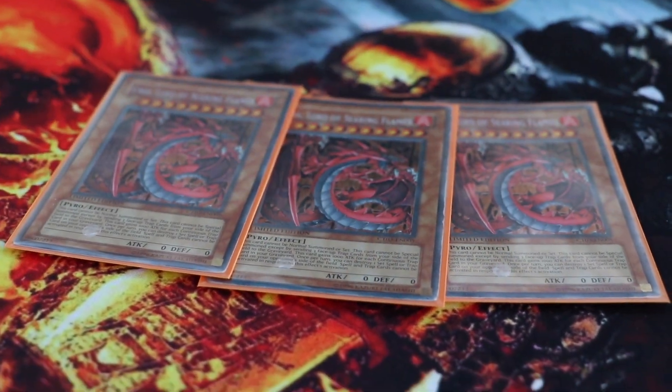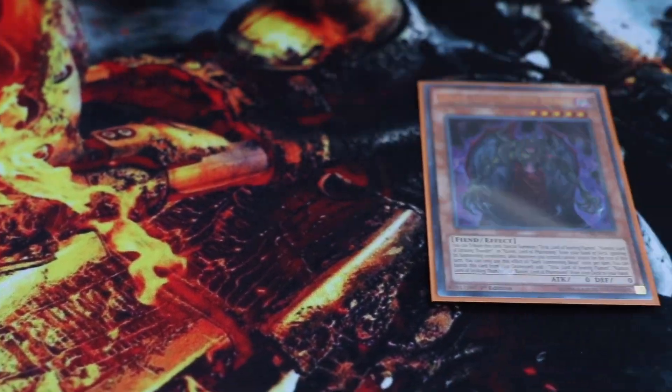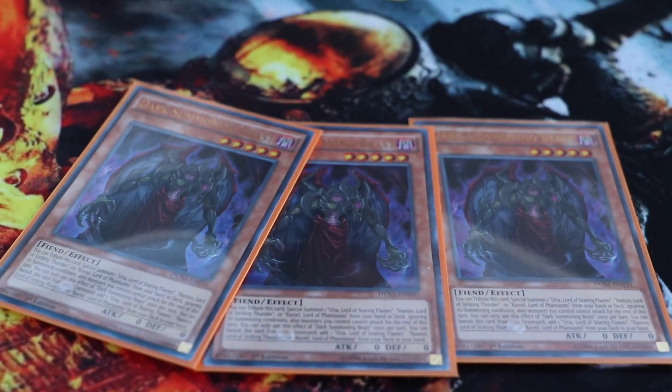Let's go into the list. We're of course going with three Uriah the Searing Flames — we know what this does, just beefs it up. Then we have three of the Summoning Beast again, which you should know gets out Uriah.